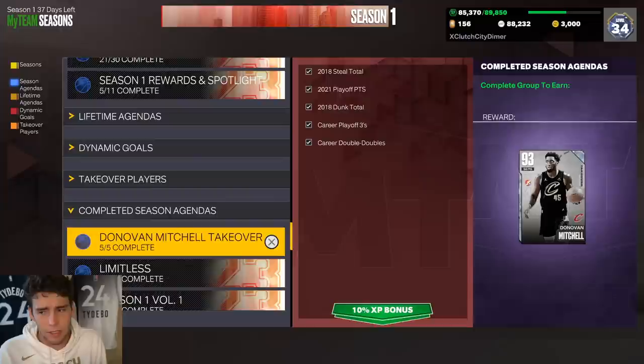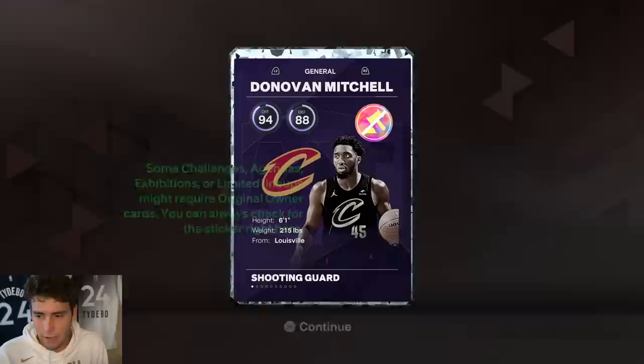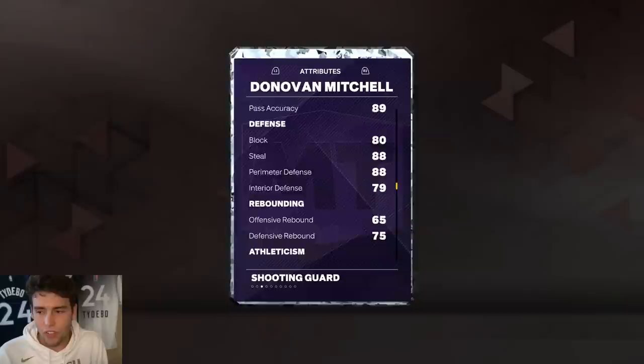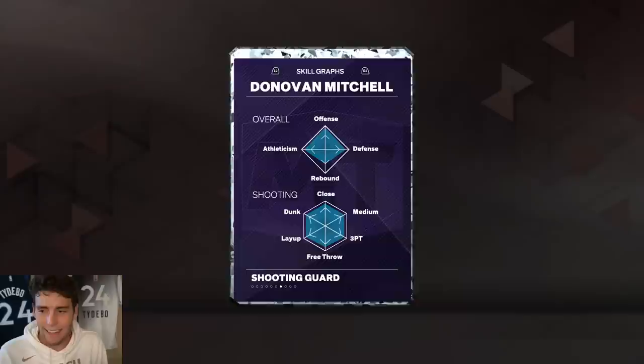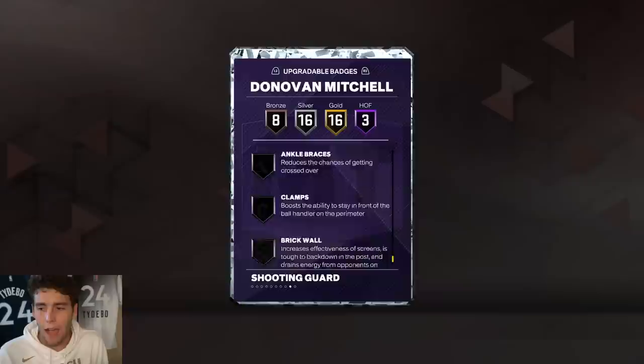Here's what we're looking at with Donovan Mitchell — shout out to Clutch City Dimer. 6'1", 215 pounds, an 89 three-ball which is absolutely elite, 90 driving dunk, 88 ball handler. Defensively: 80 block, 88 steal, 88 perimeter, 79 interior, 93 speed, 90 lateral quickness. Badge-wise: three Hall of Famers — Fast Switcher, Limitless, Takeoff — Quick First Step, 16 gold badges, 16 silver, with eight bronze badges.